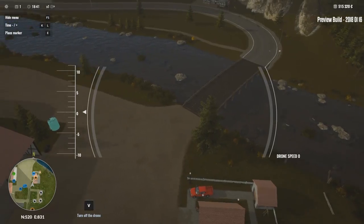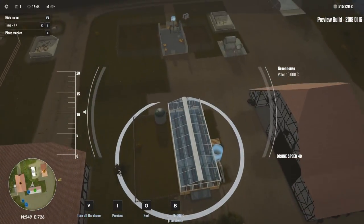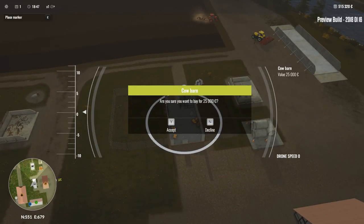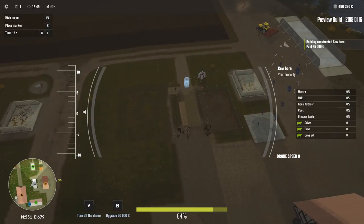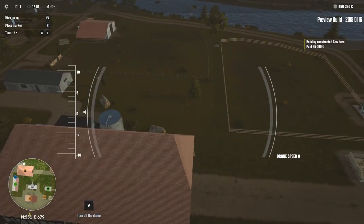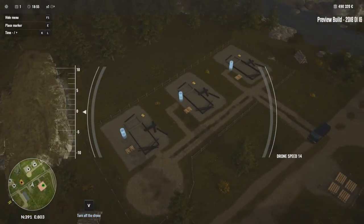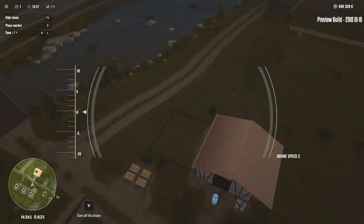Oh yes, drone's starting now. Oh wait - we can buy it from the drone view! Drone view buy - are you sure you want to buy this? Yes. Upgrade for 50,000. Oh, and it builds it too! That is cool - so until you buy it, it's not finished. For the sheep, the sheep were over here somewhere. A little crazy flying the drone - chicken? No, those are chickens. Where are the sheep then?